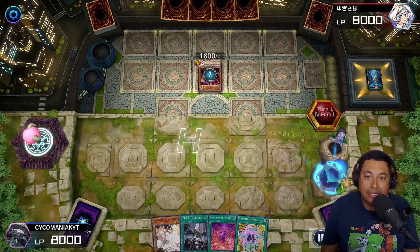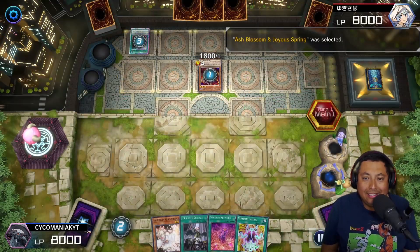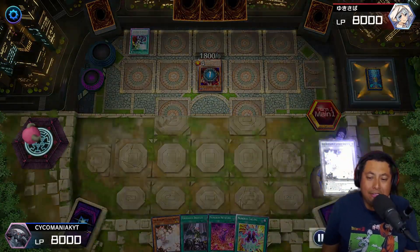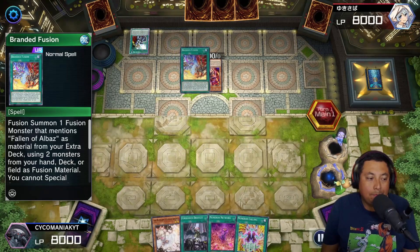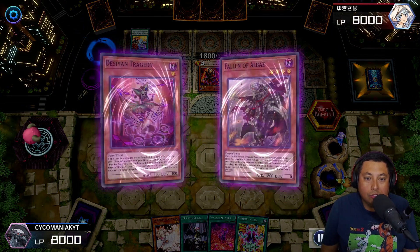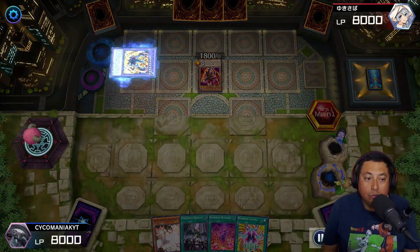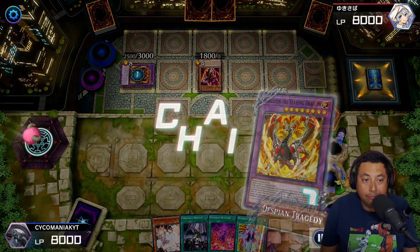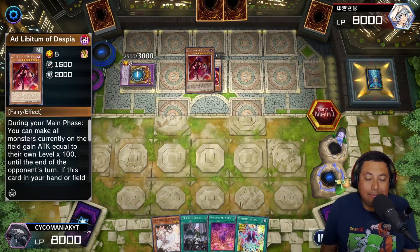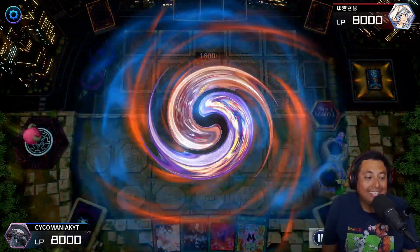Branded Despia — what a surprise. Sword Soul and then Branded Despia. When I get the chance to use the Ash they Cross Out — I can't make people rage with the Ash? Well most of the time they have the answer and I do not. Branded Fusion — I wonder what they're going to make. Yep, the Searing Dragon, and then a Mirror Jade — not a surprise. These decks basically all play the same, but if you can get around them like this deck does, it works so good.